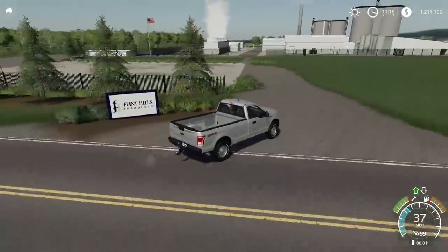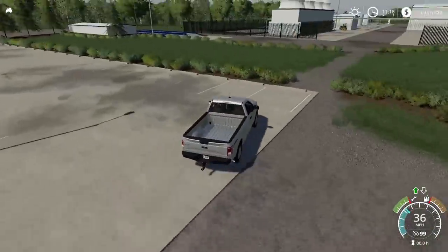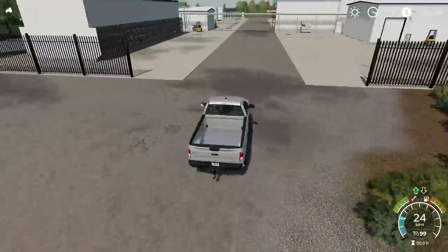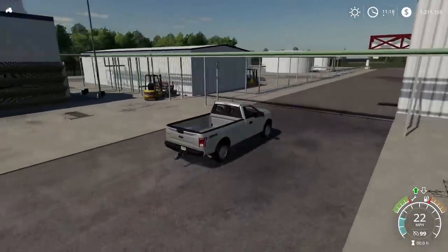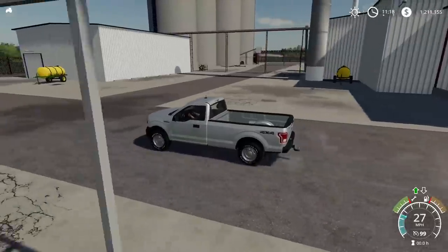If we pull in here real quick to the Flint Hills — I couldn't quite read the sign — you'll see they've got a parking lot, and the entrance for the truck traffic is right over there. You can pull on in and it's actually a pretty good-sized area, with a couple low-hanging pipes and stuff like that that you will have to watch when driving through.